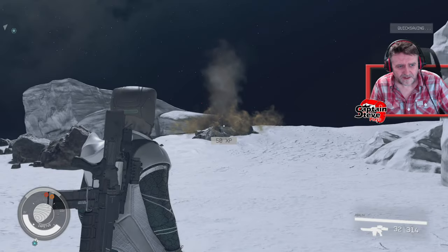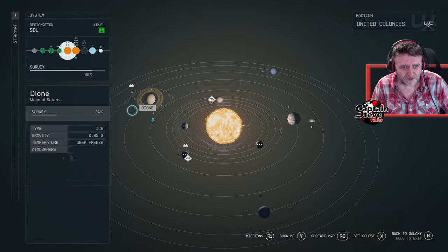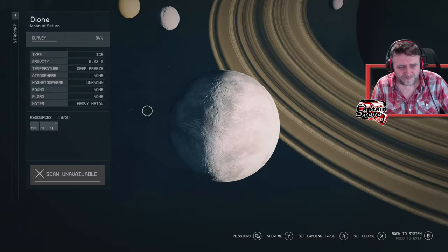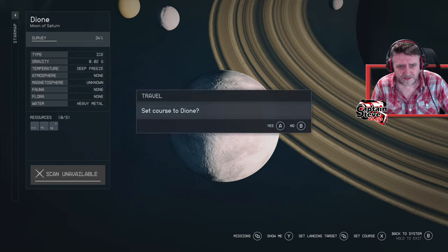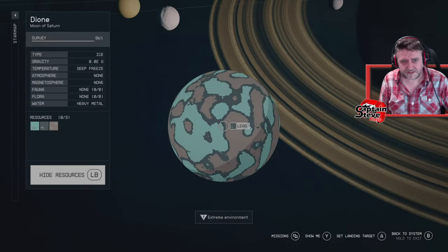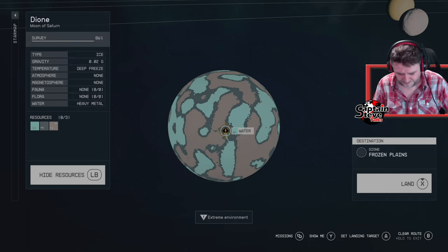I keep saying planets — they're freaking moons. We've only got two more to go. We've gone round clockwise. Let's head over to Danone — if that's how you pronounce it. I've done a scan: three resources to be had here. Let's go land.